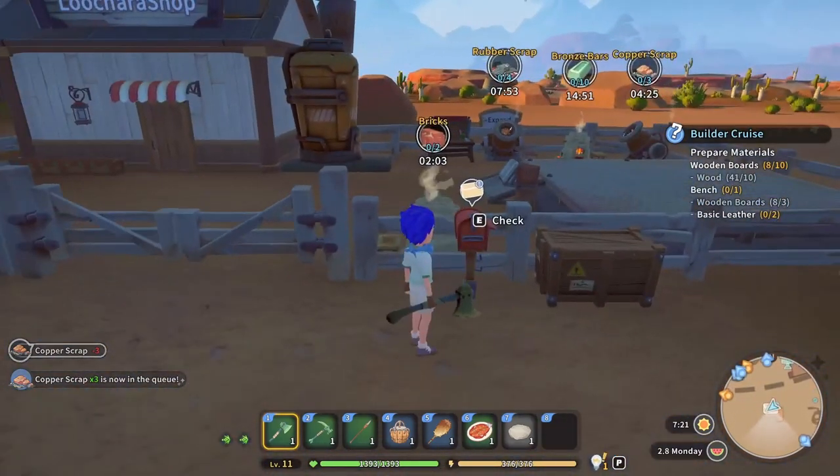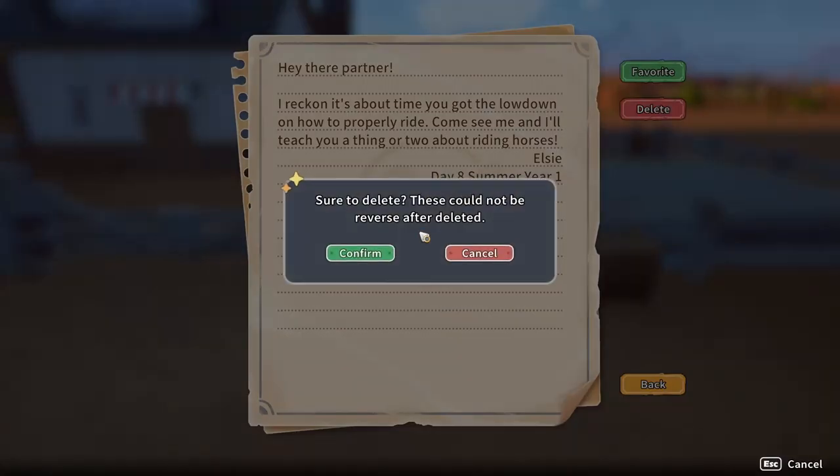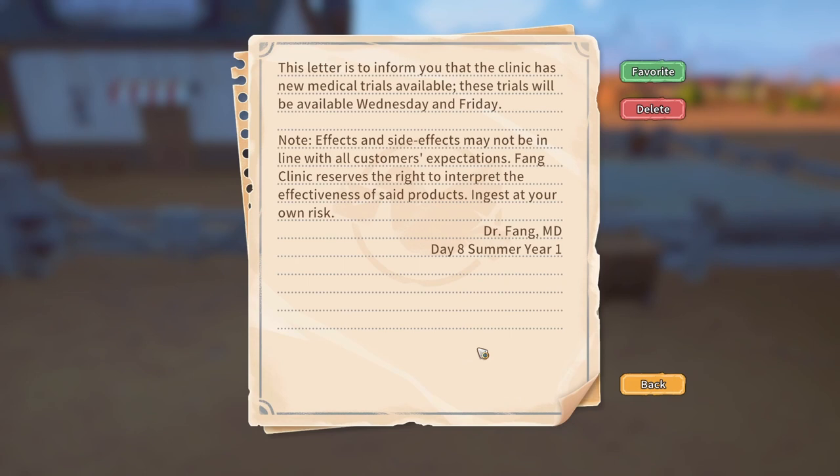What's the mail got for me today? Elsie says it's about time I get the lowdown on how to properly ride — come see her and she'll teach me a thing or two about riding horses. Gotta go see Elsie today. Also got a letter from the Bang Clinic about new medical trials available Wednesday and Friday. Effects and side effects may not be in line with all customers' expectations. This must be things that give you a buff potentially, but they could have negative side effects based on this letter.